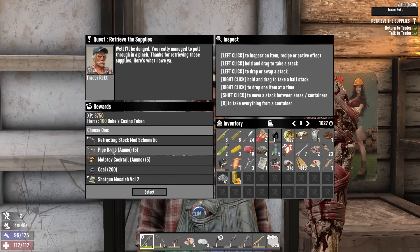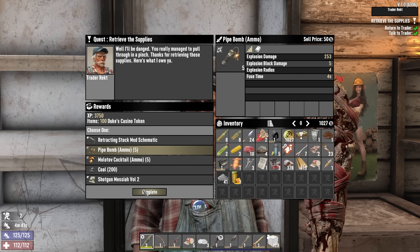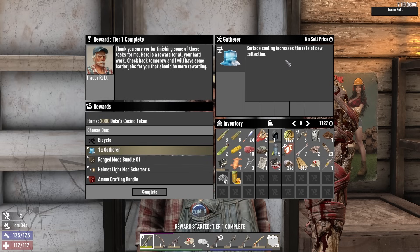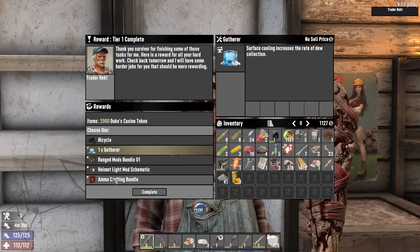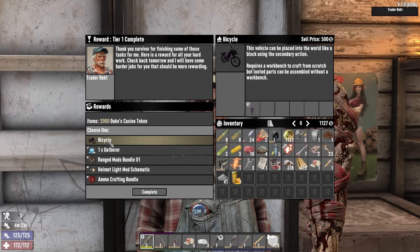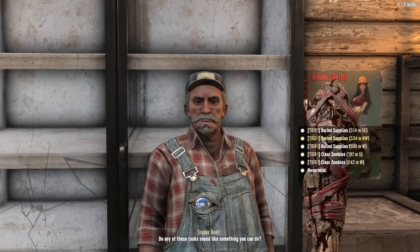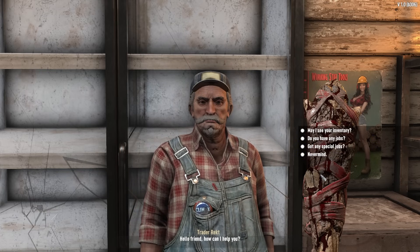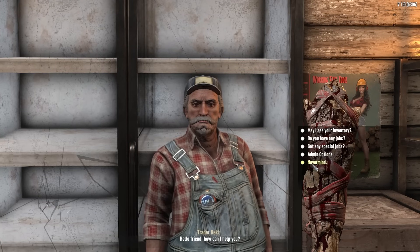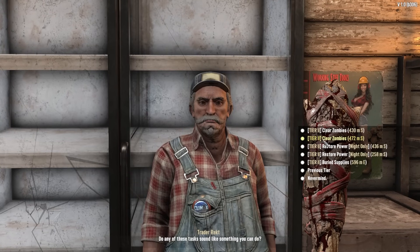Pipe bombs — I think that's the choice. There we go. A gatherer perk — surface cooling increases the rate of dew collectors, that's one of the things you can put in the dew collector. I'm going to go with the bicycle — that's a dope looking bicycle, by the way. There's still tier two quests available. It's 5 AM and I'm not waiting all day — I'll go to admin options and reset the quest so I can get tier twos right away.